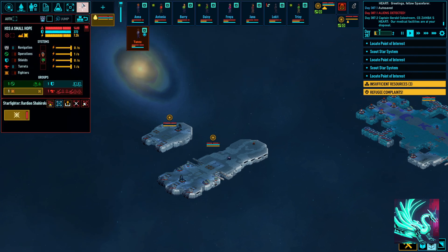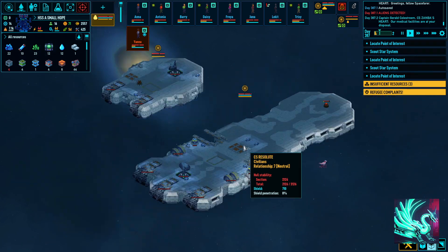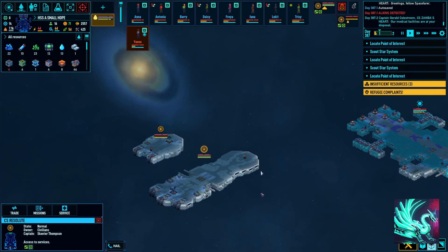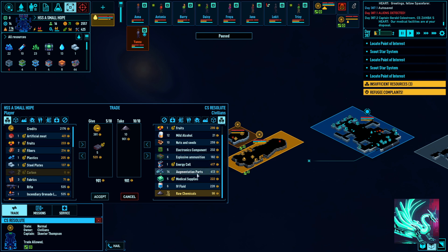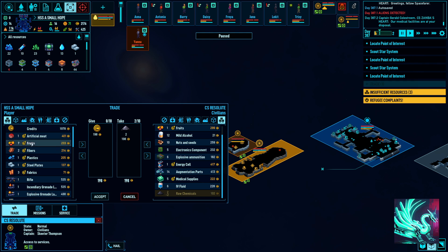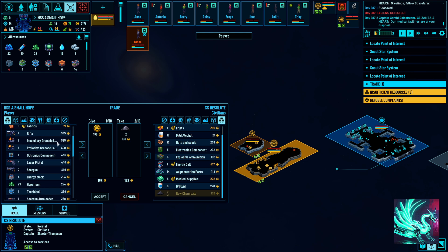We'll go back on automatic stations. Civilians also have no point defense, which is weird. This will be really interesting to see if the civilian ships manage to fight off the infection. Let's try to get some trading done. Raw chemicals — yes! Boy, these guys want everything — must be hard up for resources. I'll give up a little bit of carbon, even though I kind of like having carbon. They only want five anyway, so that's okay. That's a good price for artificial meat, but we've only got one in inventory right now, so we don't really want to sell food.